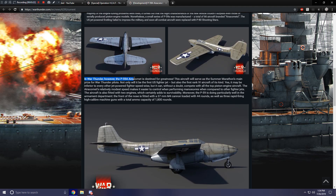In War Thunder, the P-59A Aero Comet will serve as the summer marathon's main prize for pilots. Not only will it be the first U.S. fighter jet, but also the first rank four aircraft of its kind. I think it means it'll be the lowest tier U.S. fighter jet — the first one you can get on the tech tree as well as being the lowest tier jet in the entire game.